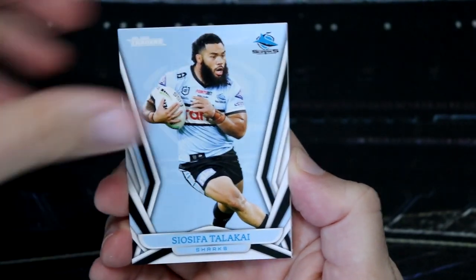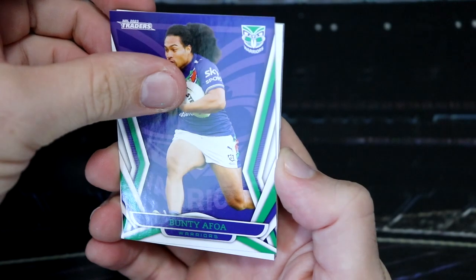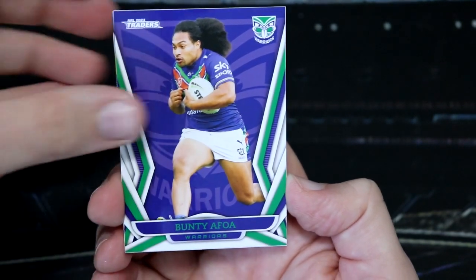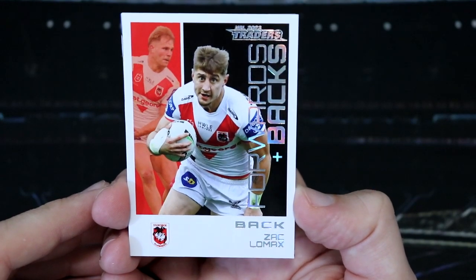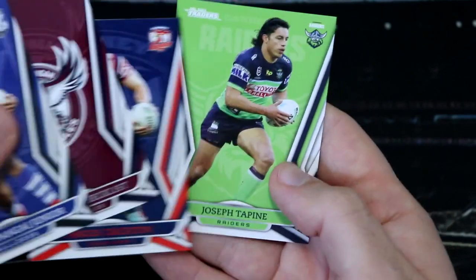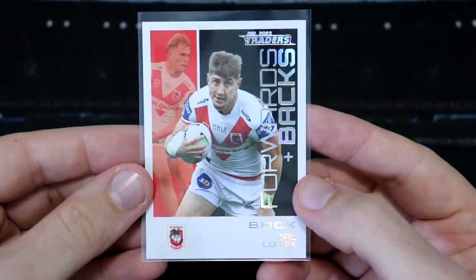Do you think Nathan Cleary will get the player in focus this week for the field goal to win the game? Let's see. Oh my goodness — it's looking like another Forwards and Backs white! We got one from our Titaniums and now one out of our starter pack. It's Zach Lomax for the Dragons — that white looks so good with the white of the Dragons uniform. Zach Lomax, we got your auto from NRL Elite last year. We've got Reuben Cotter Pearl, and those are the rest of our base cards. Let's get you sleeved up, Zach. That is our third box hit for the episode!